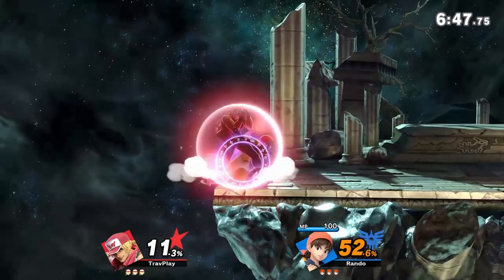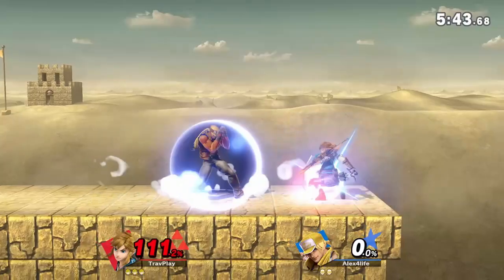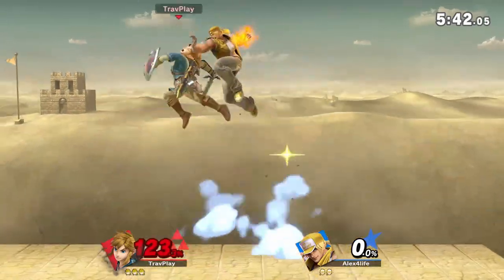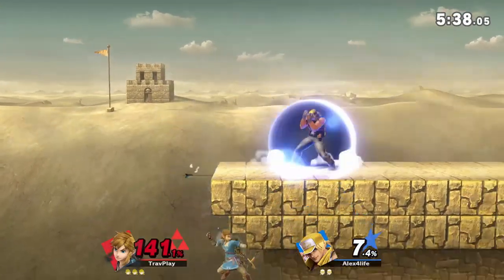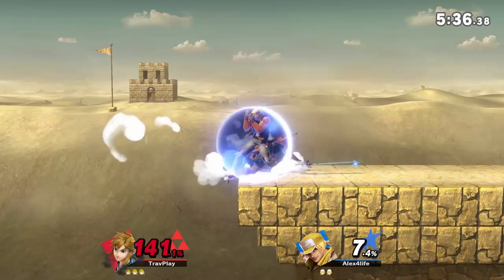On top of that, Terry will always face his opponent automatically. So this means if you try rolling past him, he doesn't need to touch the L-stick to turn around. He can just mash jab or tilt and he'll likely hit you first. So you need to be especially careful around his shield. Don't roll past him or hit his shield with a laggy move, or he'll punish you with one of his bread and butter combos.